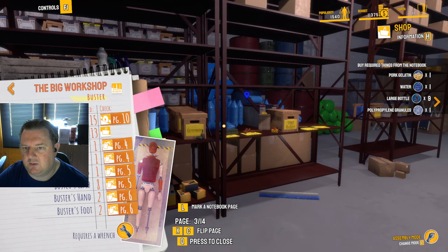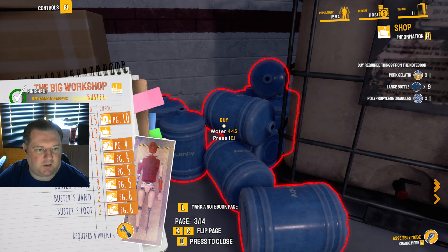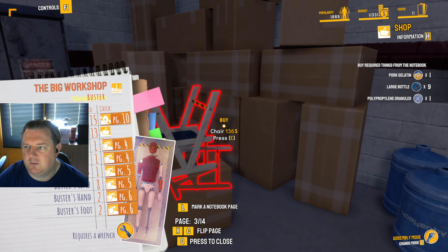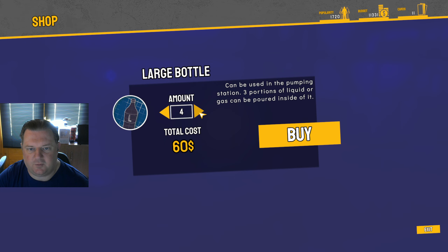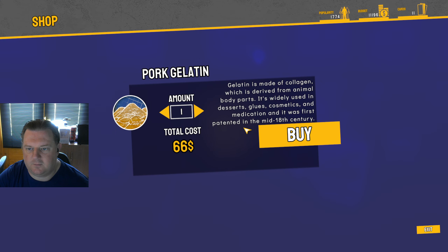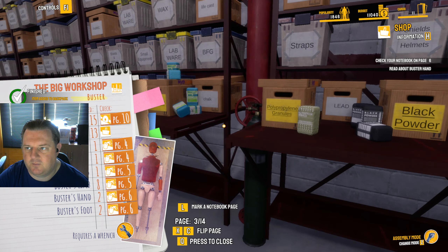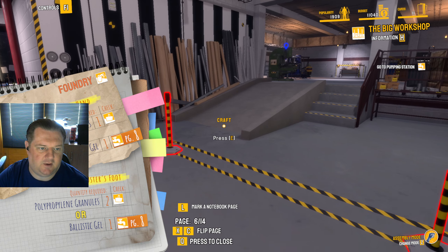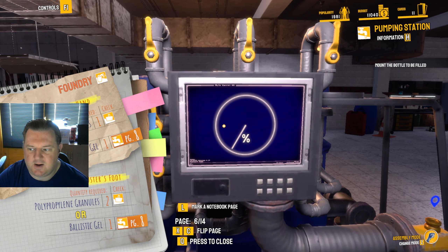Buy required things from the notebook. We're going to need a water bottle. I need nine large bottles. I need pork gelatin. And polypropylene granules — that's this one here. Check your notebook on page six. Go to the pumping station — we need the granules and the ballistic gel. It's on page eight — oh my god, this is going to be ballistic gel, right?